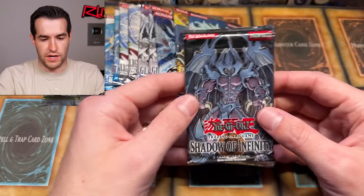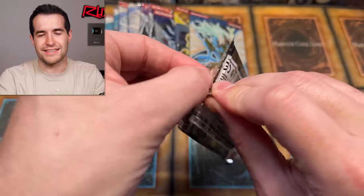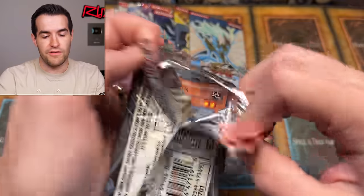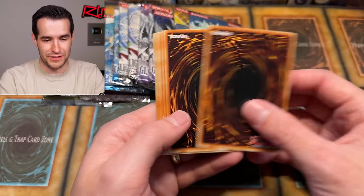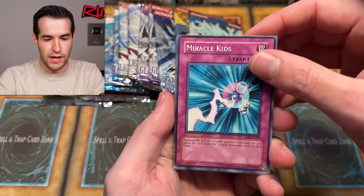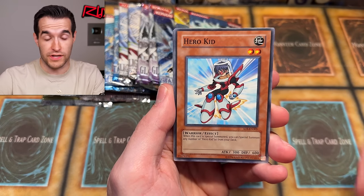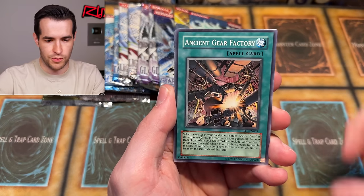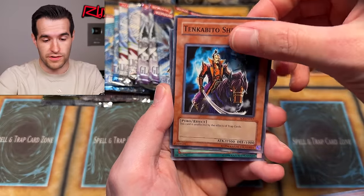Let's do Shadow of Infinity just for the potential Sacred Beast right here. Even if it isn't a hobby pack, we can still get the Ultra Rare Sacred Beasts, which I have literally never pulled - which is ridiculous with how many packs we've opened. I've opened like almost half a case of Shadow of Infinity in first ed boxes plus all the loose packs. Factory, Ancient Gear, full stop - two boxes at once and still didn't get anything.